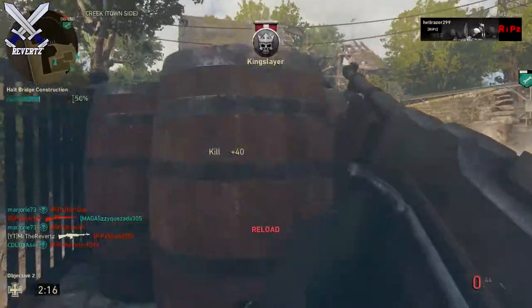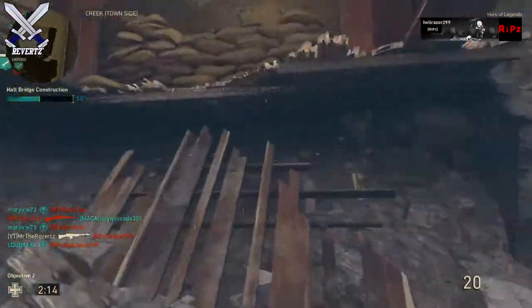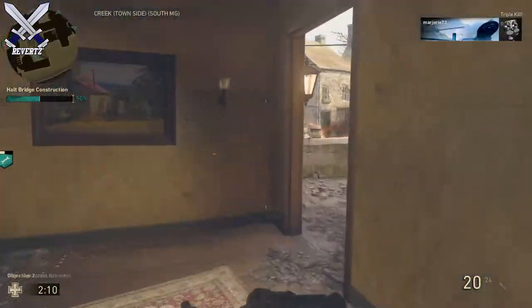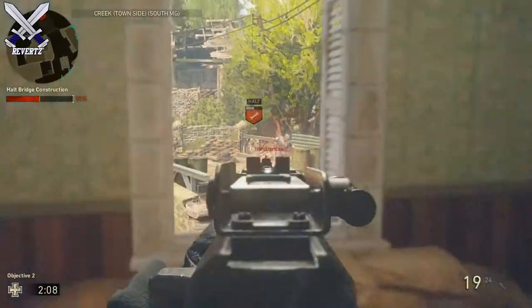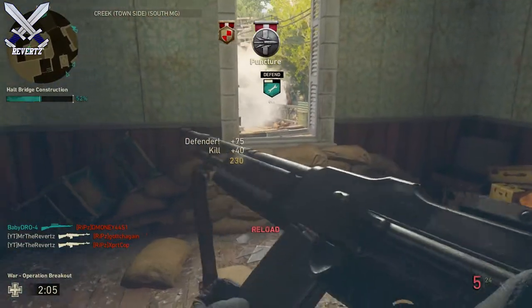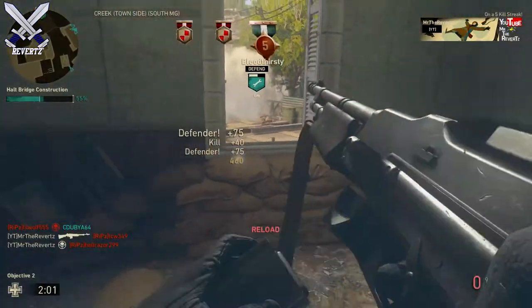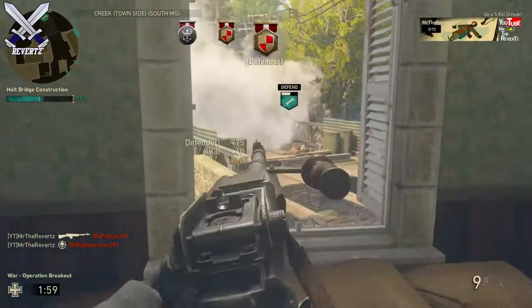The weapon supply drop is a little bit odd — we don't really know what it's going to do. Based on its name it could possibly give you a weapon variant, or maybe an actual weapon like the Gewehr or the Sten. We don't really know what it's going to give us, but it could also give a melee weapon like the ice pick, for example.